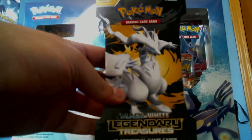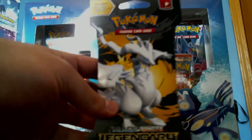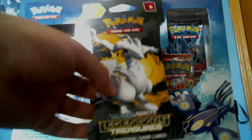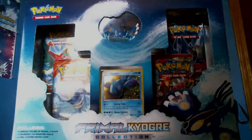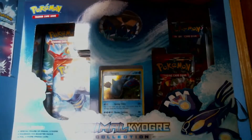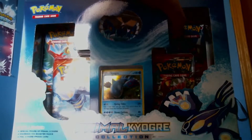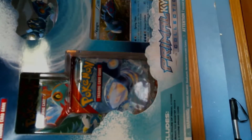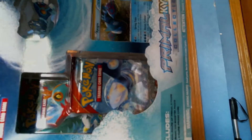We also have a Legendary Treasures pack, which I picked up and I think I'll be doing one in each video. I want to pull a full art that I call the 'rosy restaurant' — it has roses behind it. I've pulled two full art Shaymins and two full art Meloetta EXes but I have not pulled that Resto full art. I know I could just buy it but I really just want to pull it, so every time I open a box I'll add in a Legendary Treasures pack.